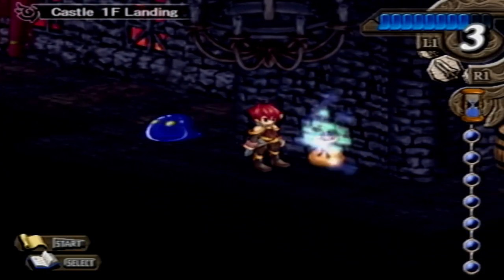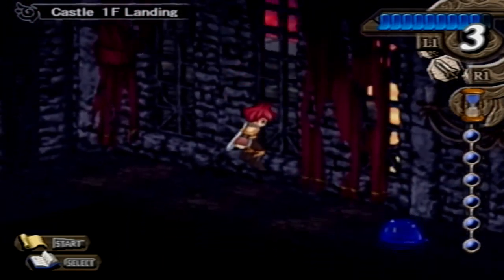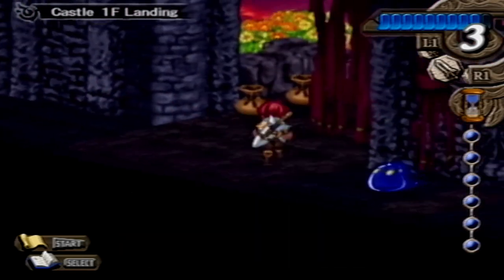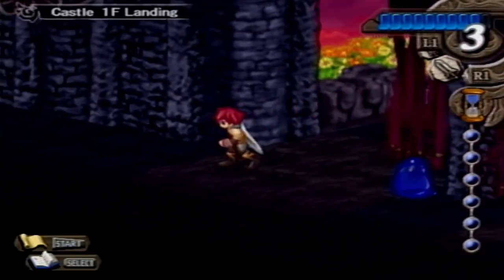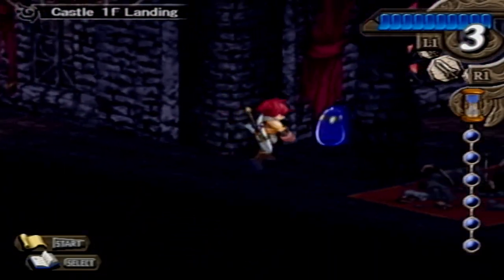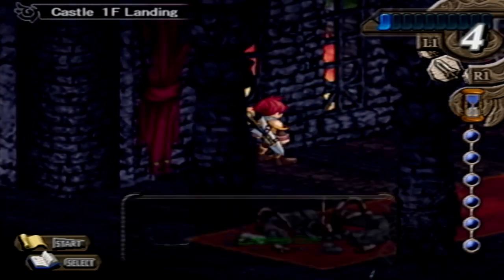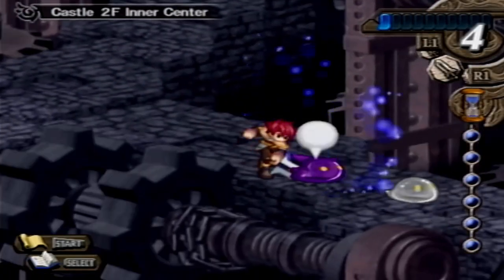All right, dodge — you hit you. Grab the mushroom. Gotcha. All right, upstairs we go — now we're in the inner center. Here we go, this is what we need.